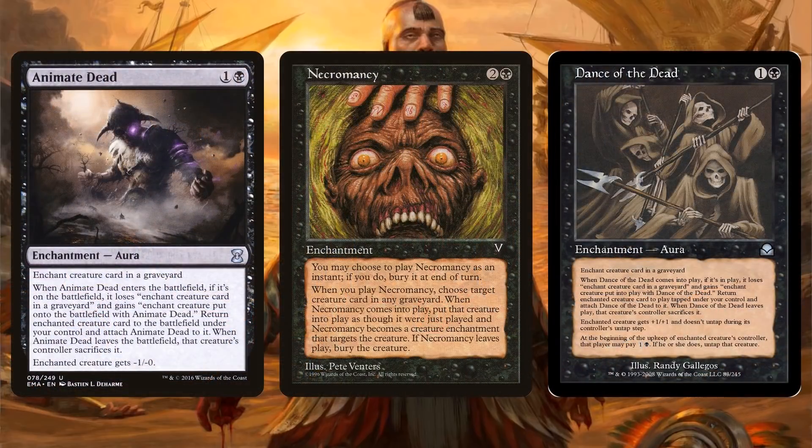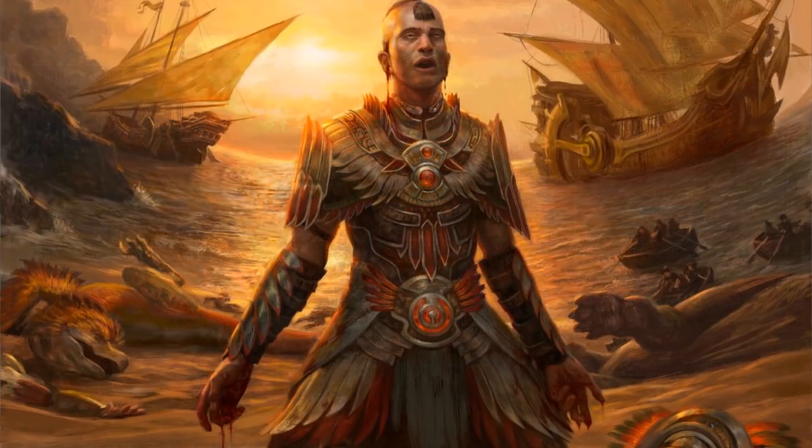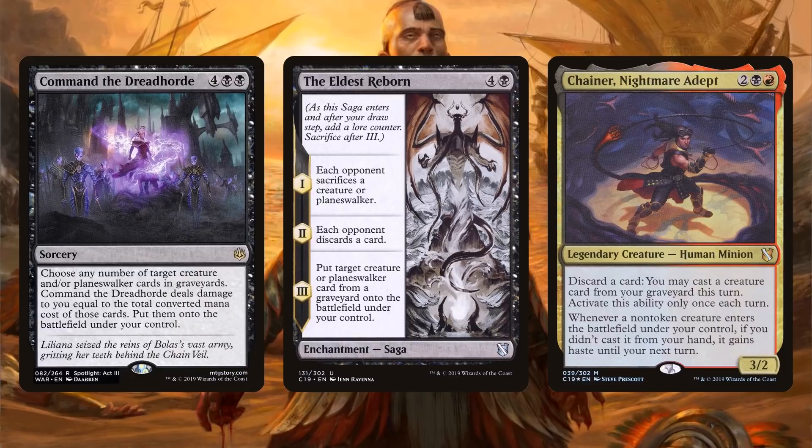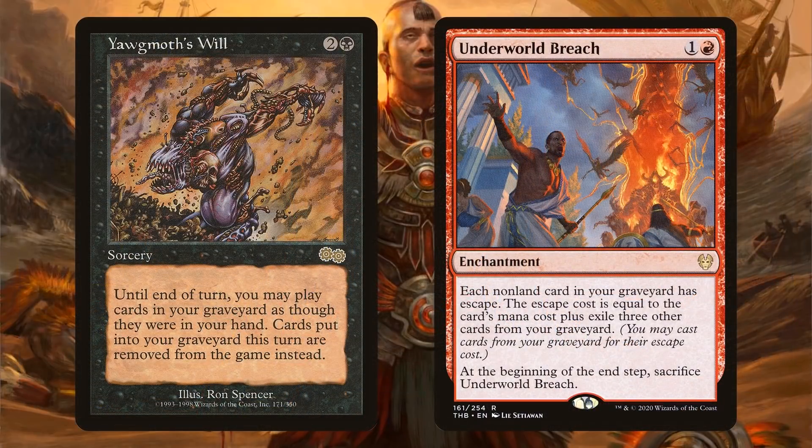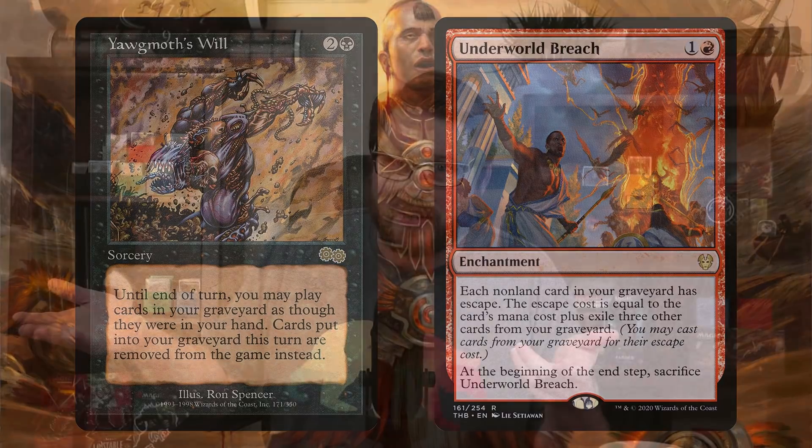Let's also plan to reanimate some cards. Animate Dead, Necromancy, and Dance of the Dead are all efficient spells that can hit your opponents' creatures. Command the Dreadhorde is a huge swing that can hit everyone's graveyard — get to six mana and suddenly all those great spells opponents discarded are fighting on your side. The Eldest Reborn is a discard outlet along with a reanimation effect — it does everything. Chainer, Nightmare Adept is still pretty strong here. Cards like Yawgmoth's Will and Underworld Breach aren't used to their highest power level in this deck, so don't feel obligated to spend the money, but having graveyard access in red and black can be really strong.